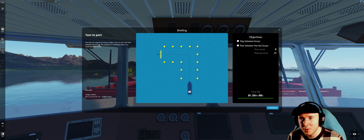Turn to Port. The briefing says you start at a speed of four knots, make a turn to port and stay between the buoys. The scenario is completed when you reach the final buoys. We're in a new ship, the Leocadia, the cargo coaster that we handled in, I believe, the third scenario, which is included in my first video of Nautis Home.